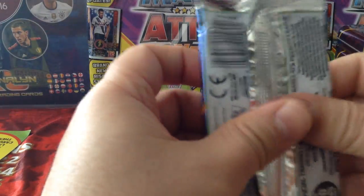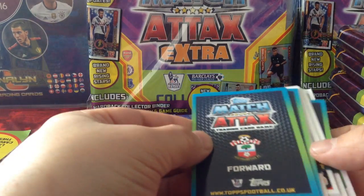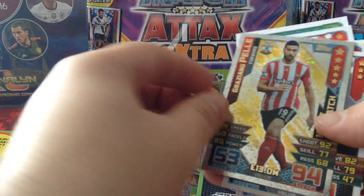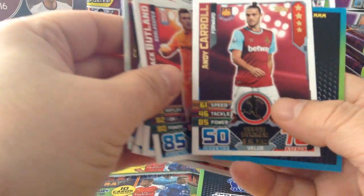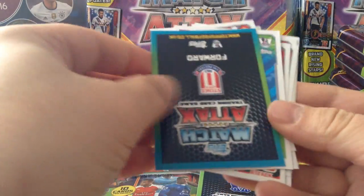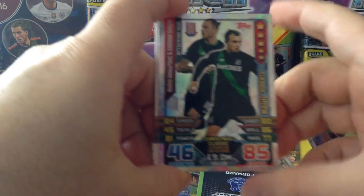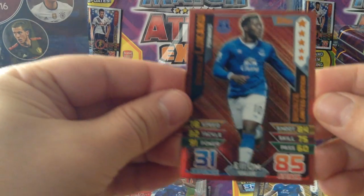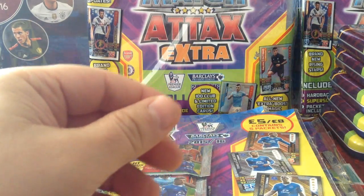Yeah, so let's see which one we're gonna get. Let's have a look at the packet — man of the match, Pele, base cards, coaches, new signings, magic moment. And let's see what Lukaku we're gonna get. Boom — bronze. I'm not surprised about that one.